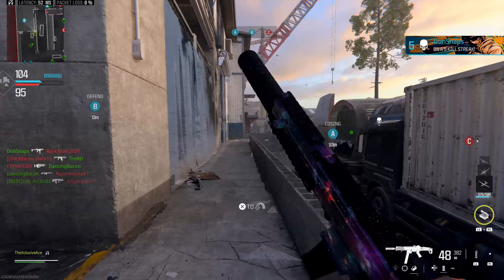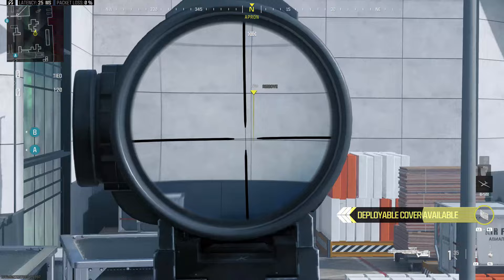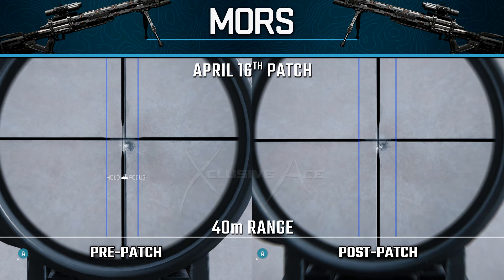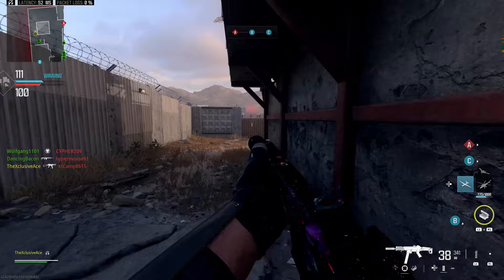For the new Mors sniper rifle, the patch notes mentioned a correction to an optic misalignment causing shots to travel slightly off-center. Testing with the default optic at 40 meters, both pre-patch and post-patch it seems to shoot very, very slightly to the right — but not enough to make any noticeable difference in a 6v6 environment. Honestly, with how vague the patch notes description was, I was unable to find any difference in sight alignment with the Mors.